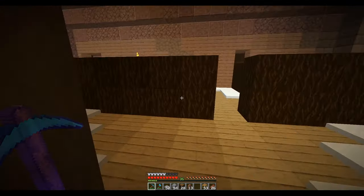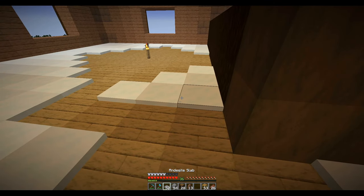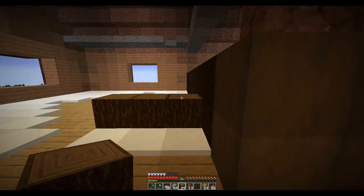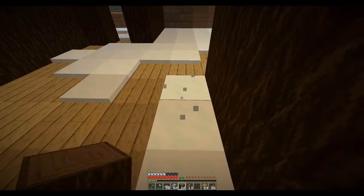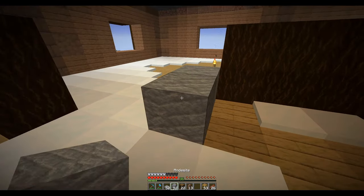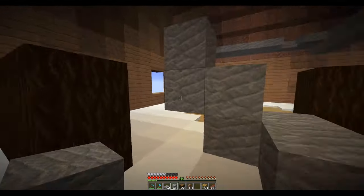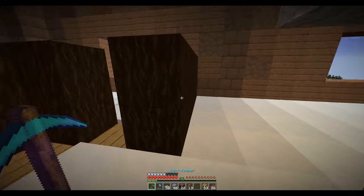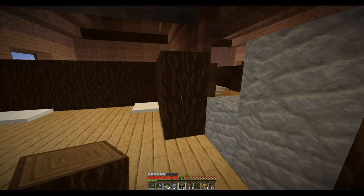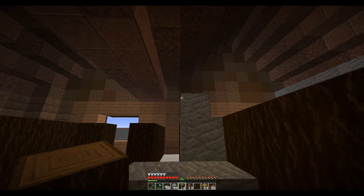We'll have stairs go up here; the doorway into this bedroom can be underneath the stairs, so we'll probably need a two-wide stair through there. The stairs would start here — and that would be the doorway into this big bedroom over here. So we've got a nice big bedroom over here, and then stairs that lead up into this other loft.